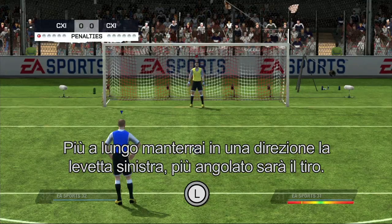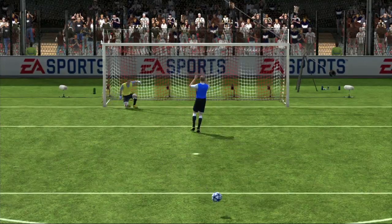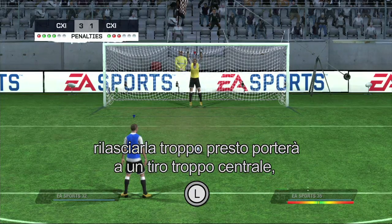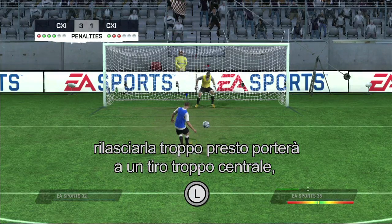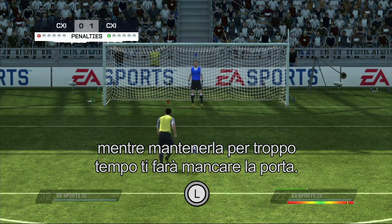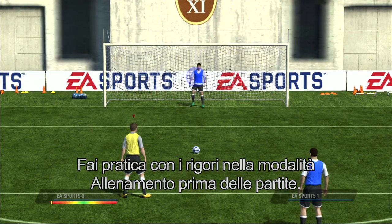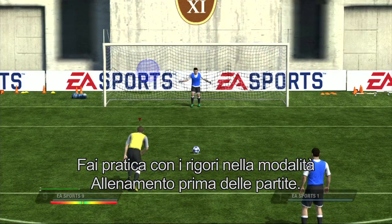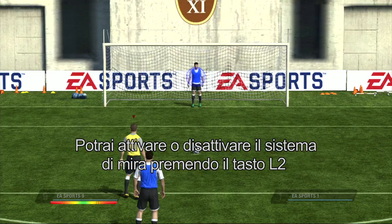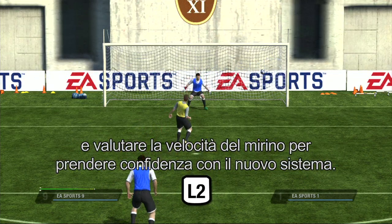The longer you hold the left stick in any particular direction, the farther your shot will go in that direction. Be careful with how long you hold the left stick, as letting go too soon will result in a shot closer to the middle of the goal, and holding it for too long will cause you to miss the goal. Make sure you practice some penalties in practice mode before going into a match. You will be able to toggle the aiming system on and off by pressing the L2 button, revealing how fast the aim moves.